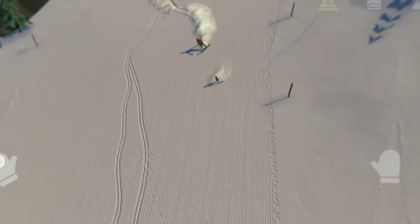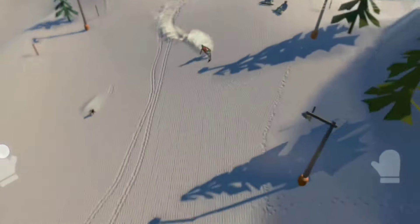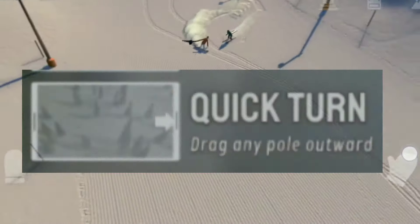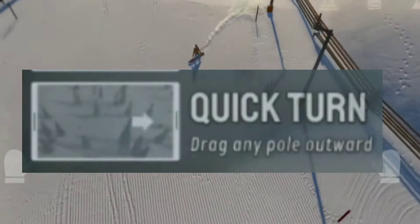In addition to that, we have sharp turns. I won't go too deep into routing in this video, but one thing you have to know is, in general, when it comes to turns, the sharper the better. To get sharper turns, just drag the pole towards where you want to turn. The turn will be sharper.